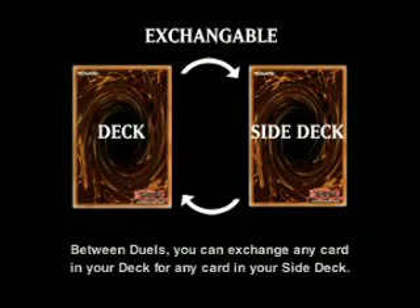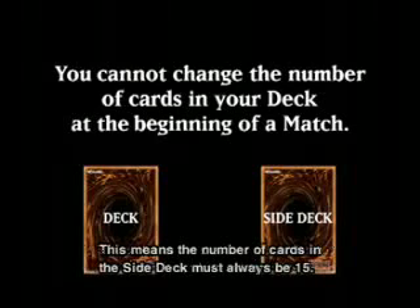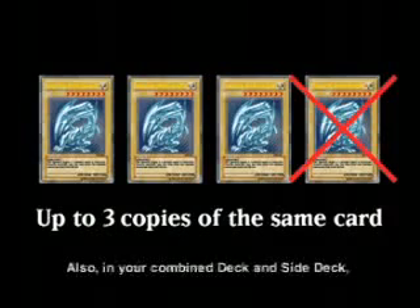Between duels, you can exchange any card in your deck for any card in your side deck. But after exchanging the cards, you must have the same number of cards in your deck. This means the number of cards in the side deck must always be 15. You're allowed a maximum total of three copies of the same card in your deck and side deck combined. In your combined deck and side deck, you can only have one copy of each limited card and two copies of each semi-limited card.